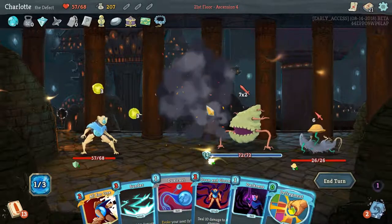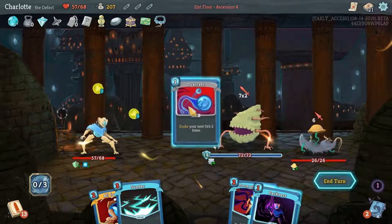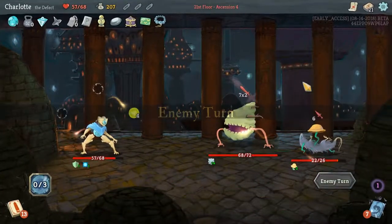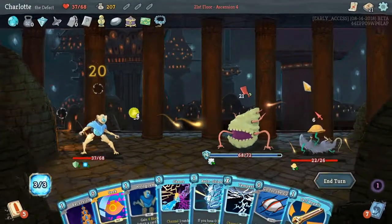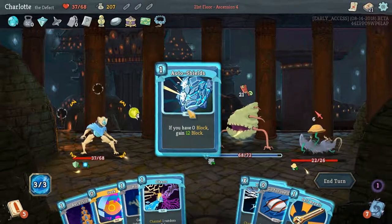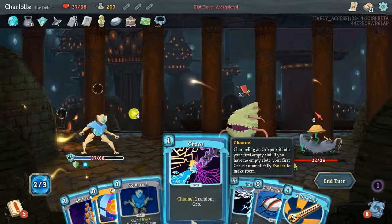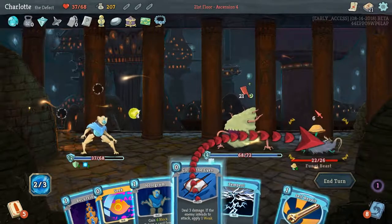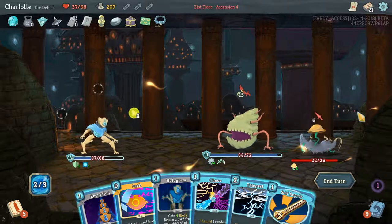We're not having any block this turn, so let's Defragment and Dual Cast. That's a big hit - a very big hit. Auto Shield. We got a block. Go for the eyes - I want the guy doing more damage. That's much more manageable.